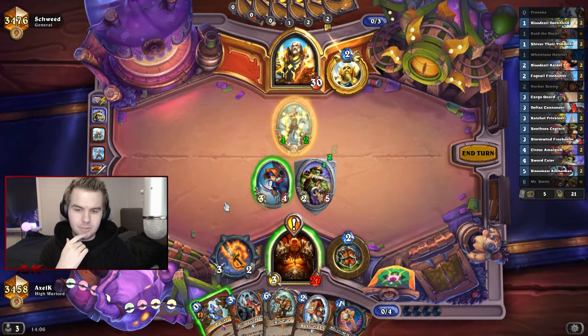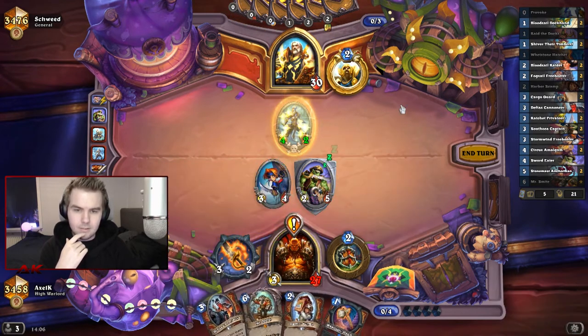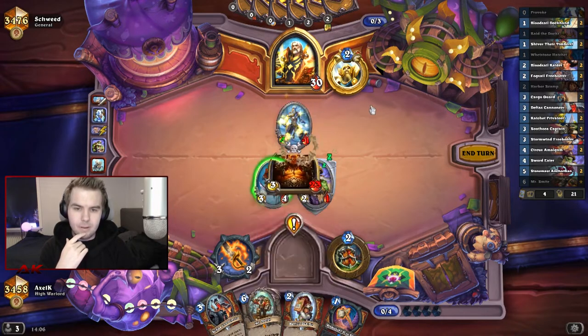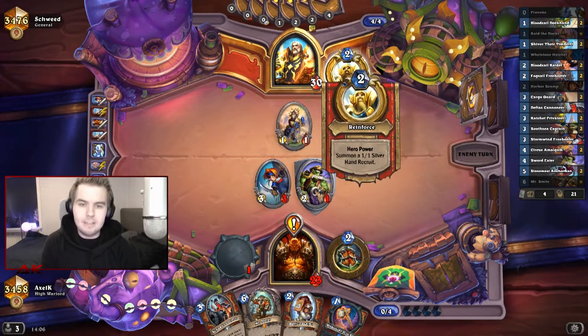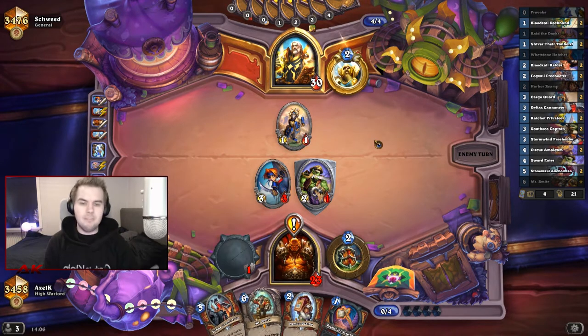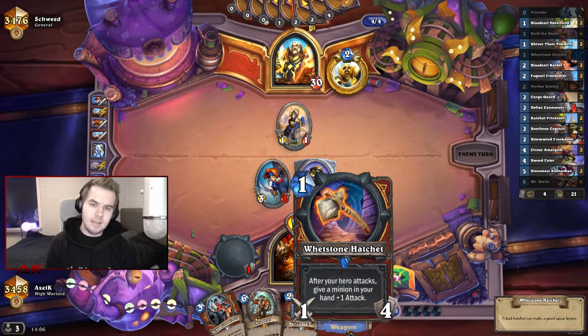Next turn we drop the Cannoneer and start hitting — cannonballs will start flying — and we have this weapon as a backup, which I like. But if Lightforged Cariel comes down we have to be careful. We can kill this straight up, which is nice. I could go for the Scamp but I don't think we're going to draw anything better. Actually, I shouldn't have played the Scamp because now we're dealing two cannonball damages and I don't really like it. But let's play it and see where they land — I should have played the Cannoneer. The cannonballs will be flying no matter what.